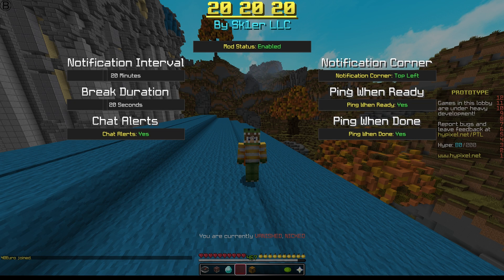You can set which corner you want this to apply to — by default it goes to the top left. You can turn on 'ping when ready,' which sends a little ping to you when it's time to take a break. And 'ping when done' sends another ping to let you know you can look back and start playing again.